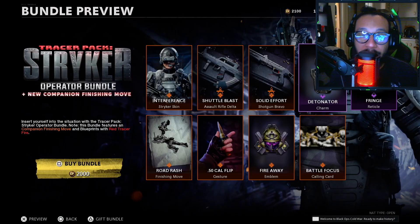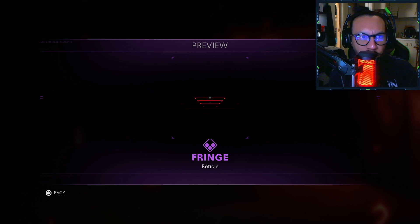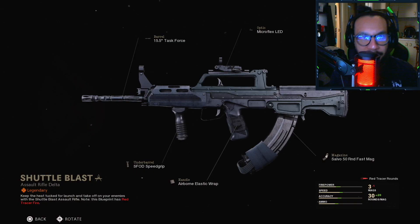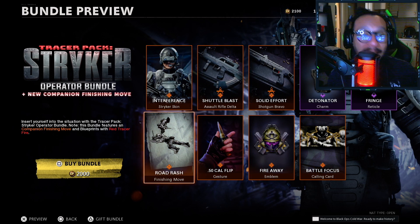We get a weapon charm called Detonator — it would look like this on your weapon of choice. We also got a reticle called Fringe, and I should be able to use this in today's gameplay because the QBZ has an optic on it — the Micro Flex LED — so we'll be using this reticle.